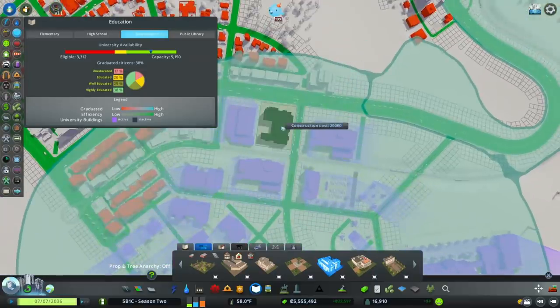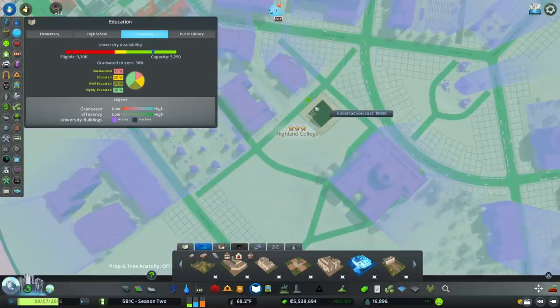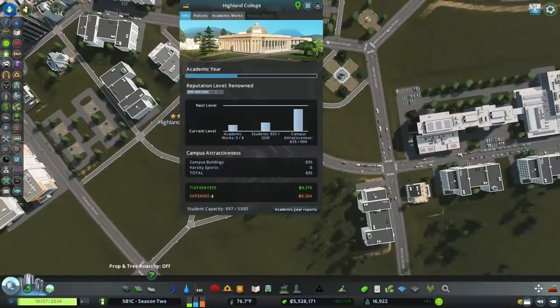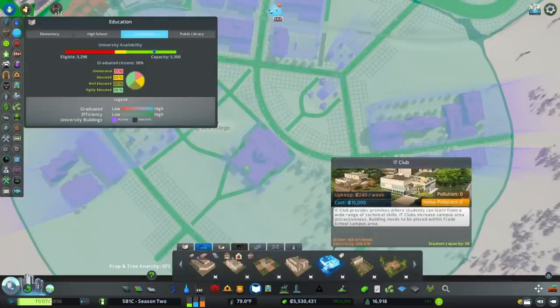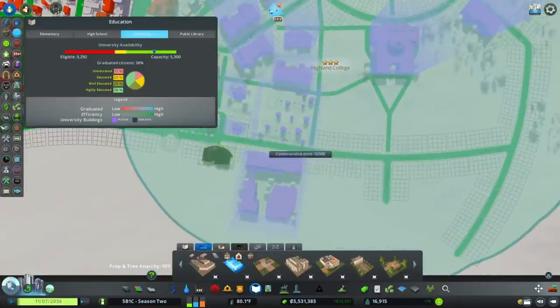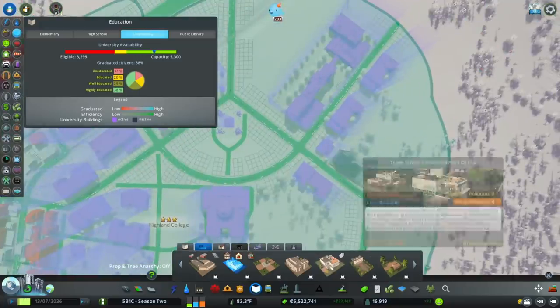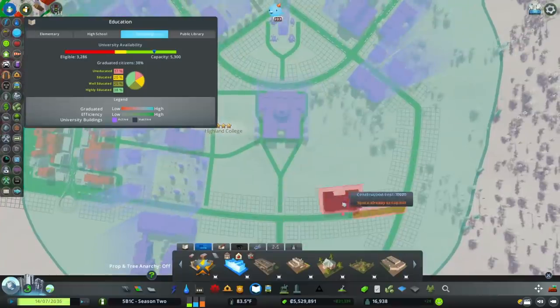I don't think I have a library — I'll put it over here by the gymnasium and the IT club. How are we on track? We only need a little bit more. Another cafeteria over here — actually, let's put it over here. And we'll set up another dormitory.